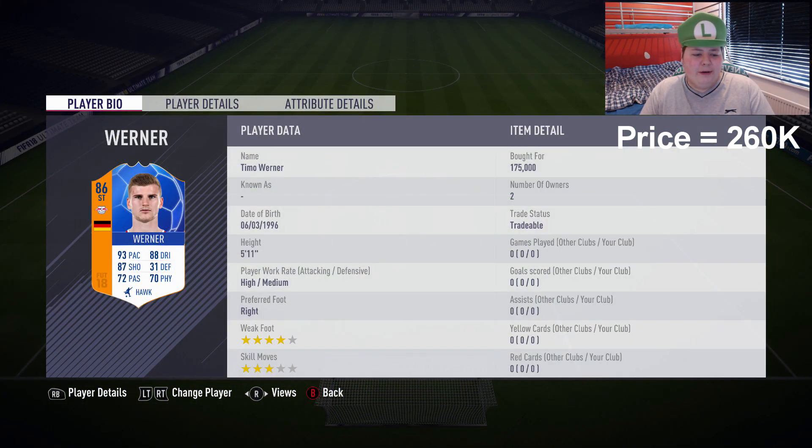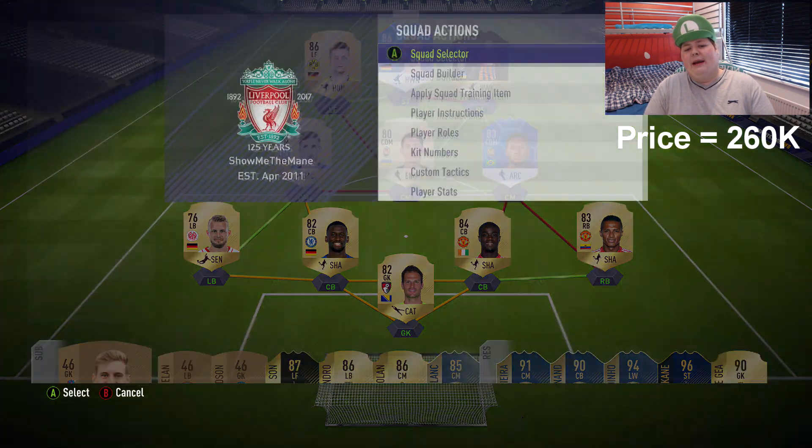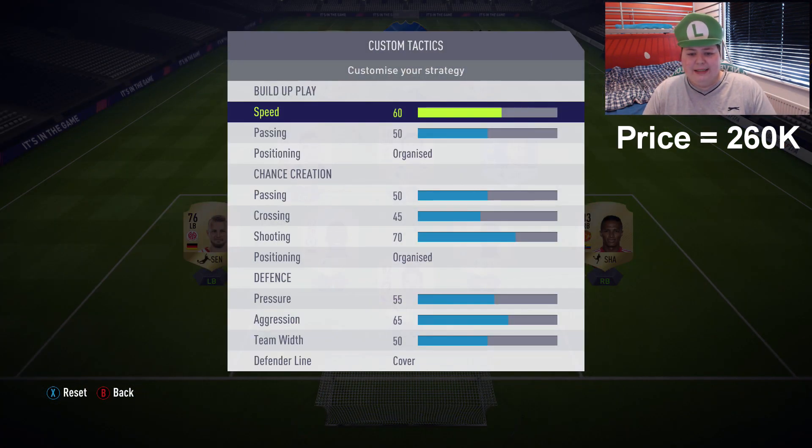We've got Werner as well, who hasn't had the biggest of upgrades, but he's still decent enough. I paid 175k for him and he's now like 140k - he has dropped like hell, so I've lost a bit of coins on him. But his in-game stats are pretty nice: 94 finishing, good agility, good balance, good dribbling. Let's get into a game. Before we do, here are the custom tactics - they haven't changed from the last video and I'm changing formation in-game.